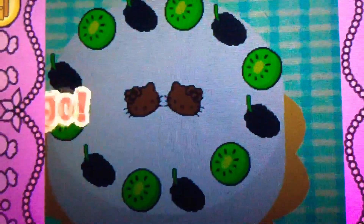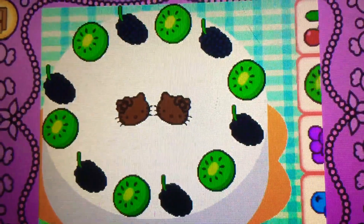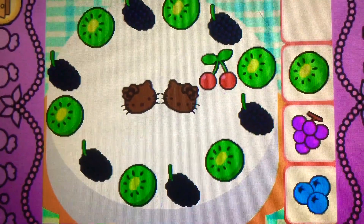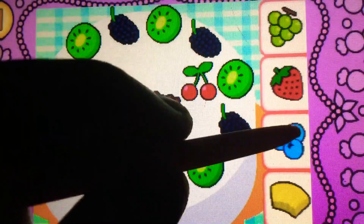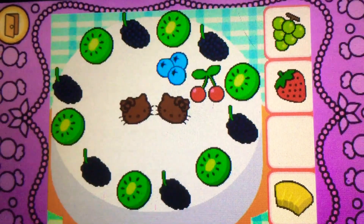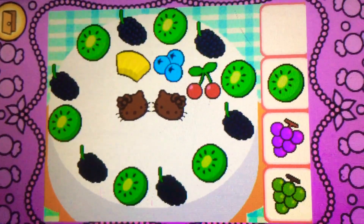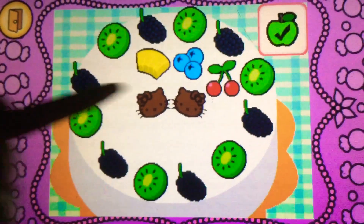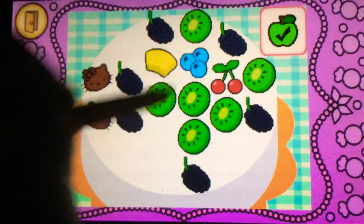Yes, ready, let's go! Drag the cherries on top of the cake. Correct, they're cherries, they're red. Drag the blueberries on top. Yes, they're blueberries, they're blue. Drag the pineapple on top. Cool, it's pineapple, it's yellow! It's bonus time — you can drag to rearrange the toppings. Tap the check mark when you're finished.